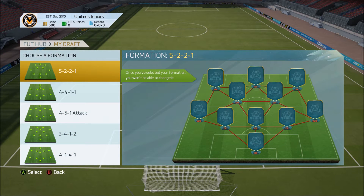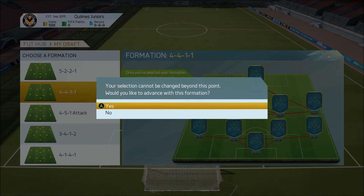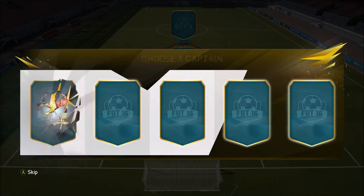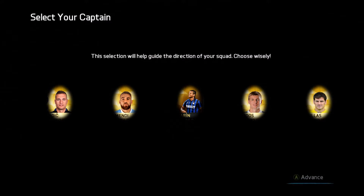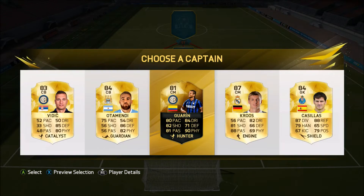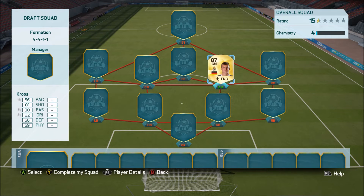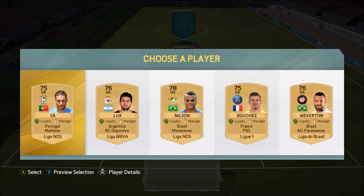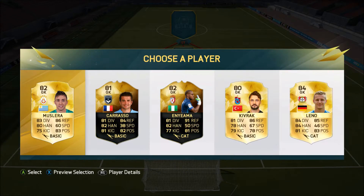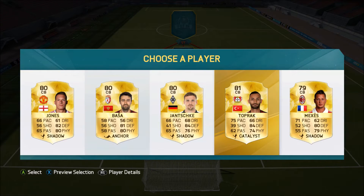There are five choices for everything - five choices for formation and then five choices of players in each position including the bench. We went with the 4-4-1-1. Our choices for captains included in-form Guarine with 80 pace, 84 dribbling, 82 shooting, 90 physical, but then there's Cruz who is in a much better league and has nationality links to Bundesliga. We decided to go with the basic La Liga BBVA, hoping to get Ronaldo and good BBVA players.